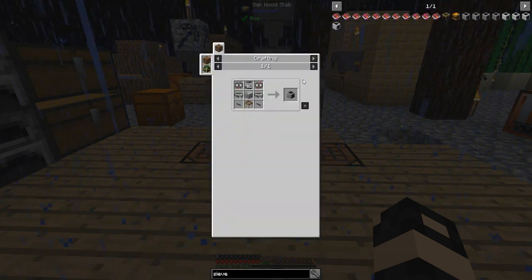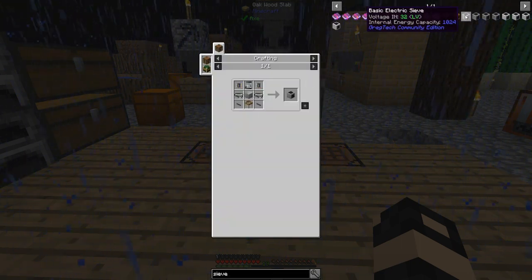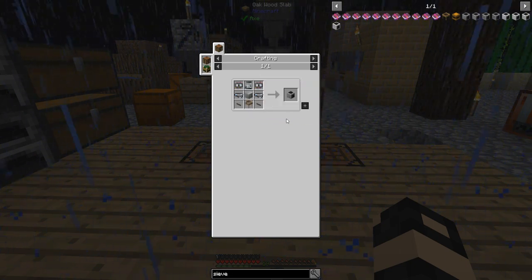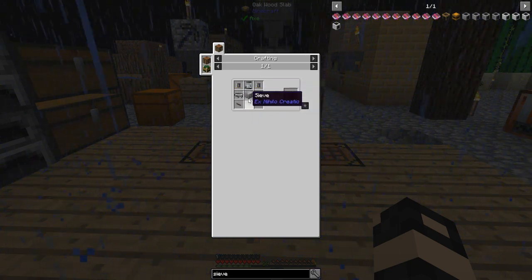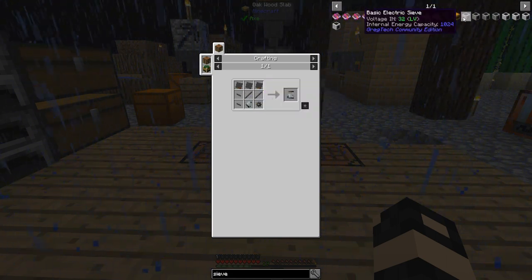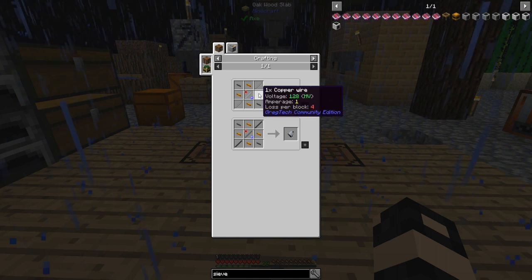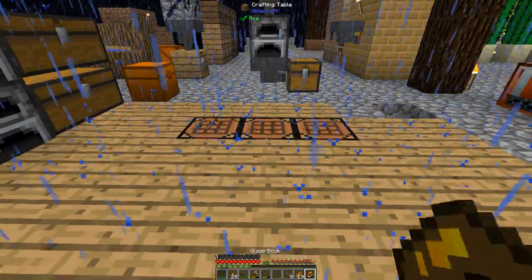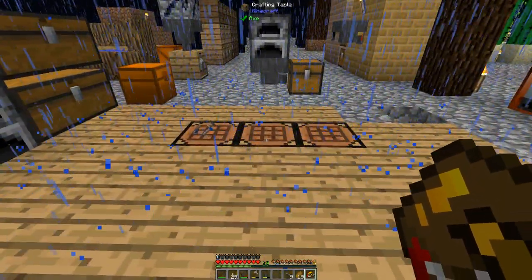Alright, looking at the sieve - it needs two conveyors and a piston, which is not too bad. Just some steel, copper, iron, and tin - pretty basic stuff here. I'm going to farm this up and I'll be back.